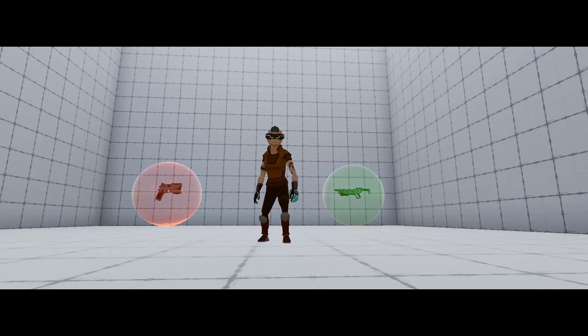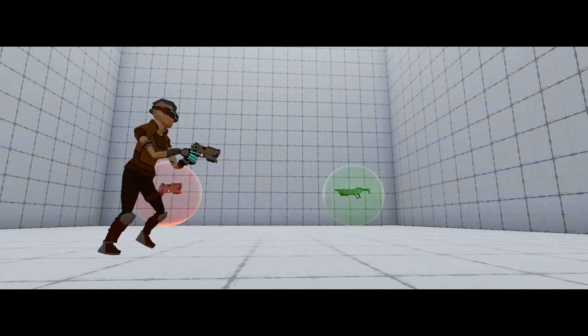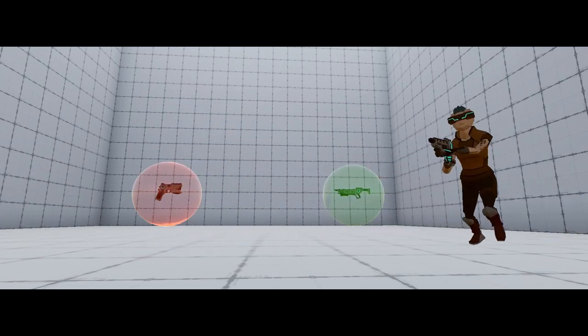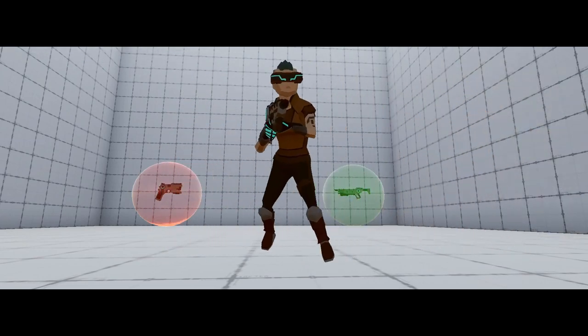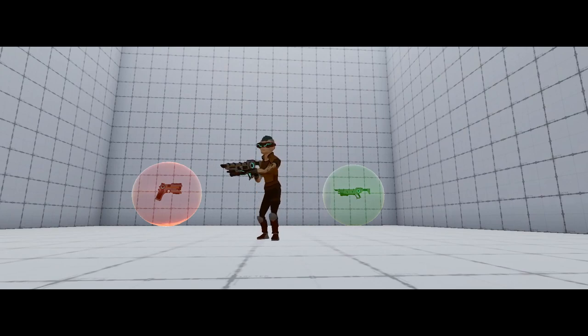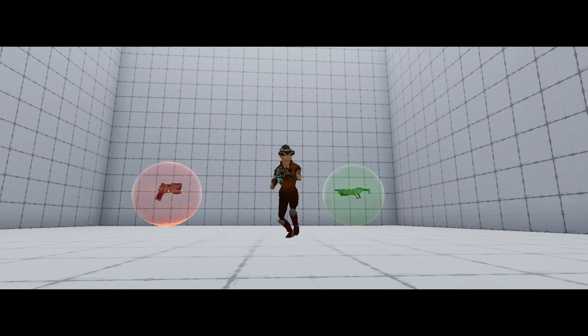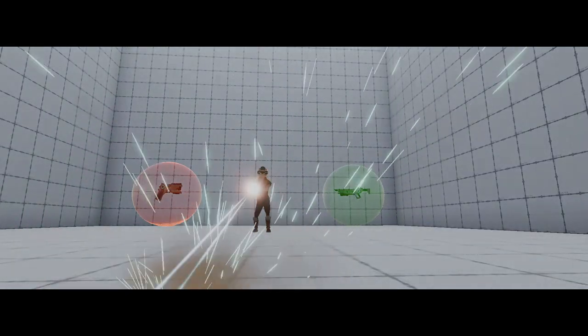Kia ora, welcome back. I'm the KiwiCoder and this video will demonstrate how to dynamically equip a weapon to your character at runtime. Each weapon has its own specific weapon pose that is set up using the game object recorder and animation clips. As the character walks over each pickup it gets a new type of weapon.